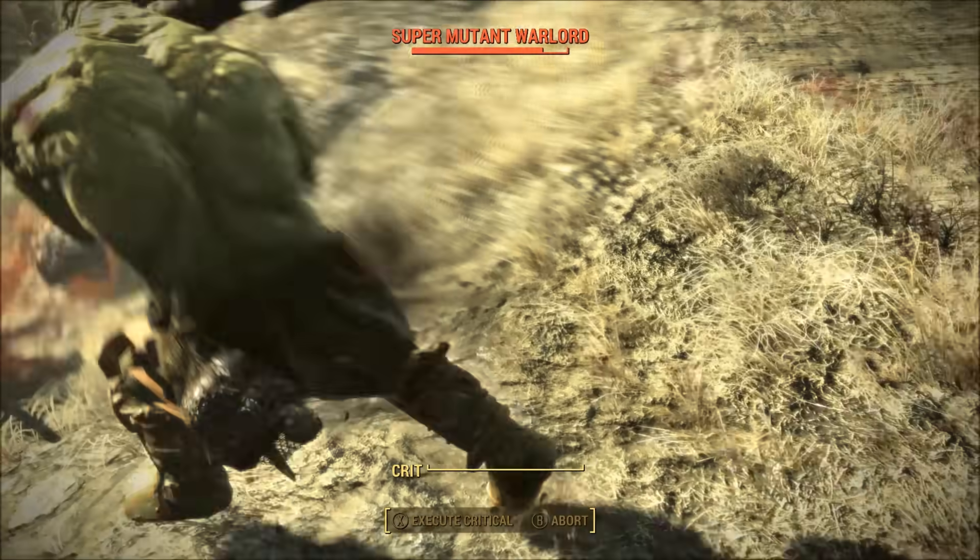Rad Scorpions are fairly rare outside of the Glowing Sea. You're more likely to encounter these enemies while traversing the Glowing Sea, which can prove stressful for players with insufficient radiation resistance. While Death Skull Rad Scorpions can be encountered earlier, they are usually encountered at higher levels — you should start seeing them around level 50 or so, becoming more prevalent the higher you level. As long as you're prepared to deal with enemies that have a lot of armor, Death Skull Rad Scorpions shouldn't be too difficult to take down.